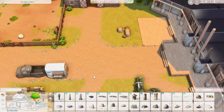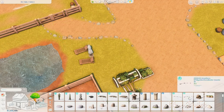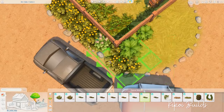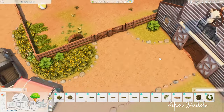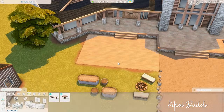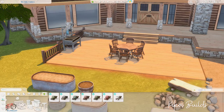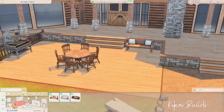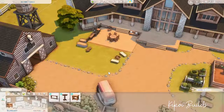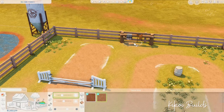For the landscaping, I really wanted a central alleyway wide enough for cars and horse strollers to fit in without taking up all the space, so your horses and sims can still walk around. I lined the alley with rows of rocks that came with the expansion pack from the debug menu. I also placed a cute little fire pit here that came with the expansion pack, in front of the house.